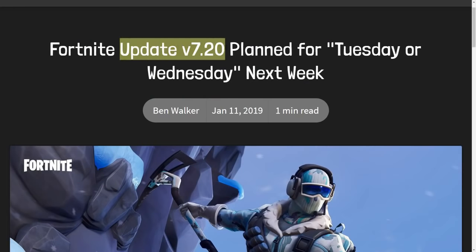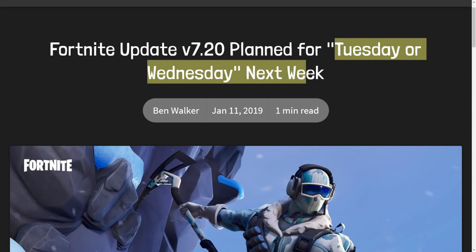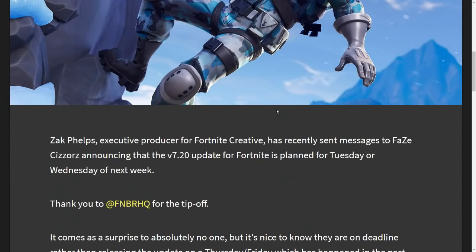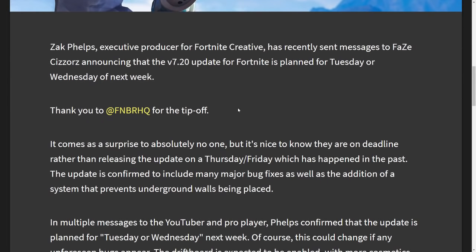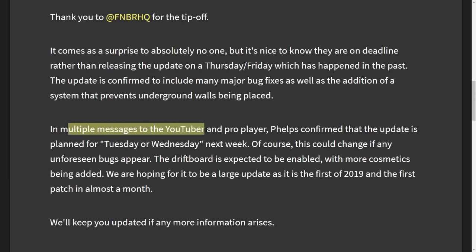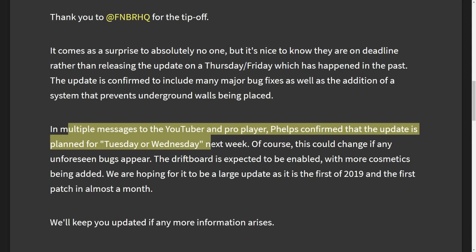We're gonna be getting Fortnite update 7.20 Tuesday or Wednesday next week — so this week, guys. This was confirmed a little bit ago but I know some people might have missed it. Basically, in multiple messages to YouTubers and pro players, Phelps confirmed that the update is planned for Tuesday or Wednesday next week. That's why we skipped an update last week. I cannot wait — there are only two days left.